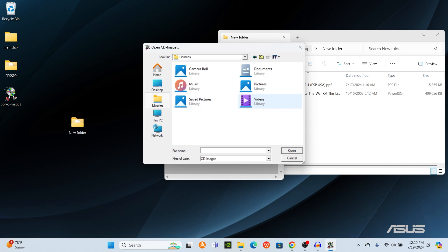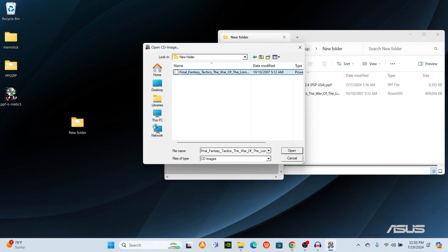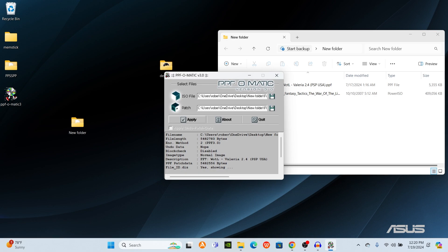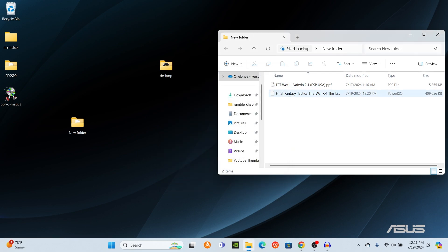Mark the new folder, whatever you named it. The ISO file on there is the FFT original. I would suggest you copy it so you can use it for further use, but this is just a demonstration — you can always download it again. Here's the patch, and all you have to do is click Apply. I would suggest you rename your file so you know what it is.